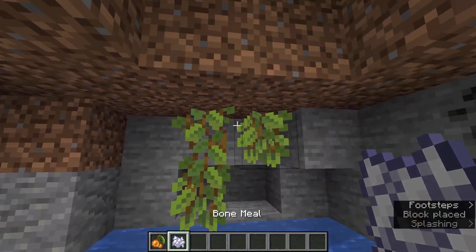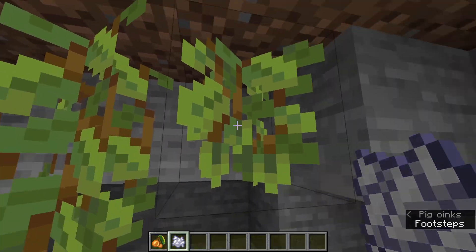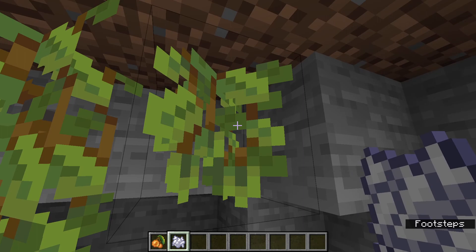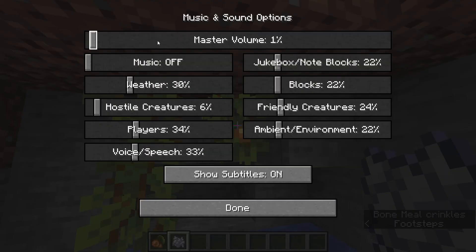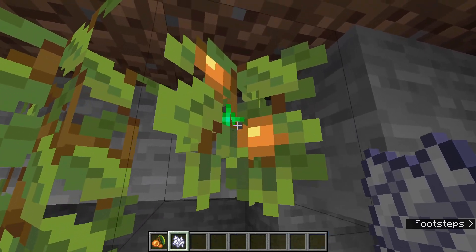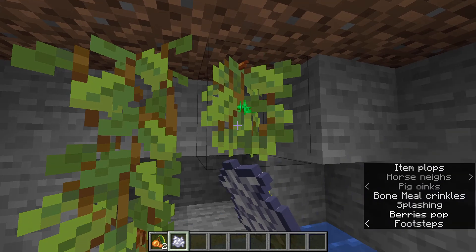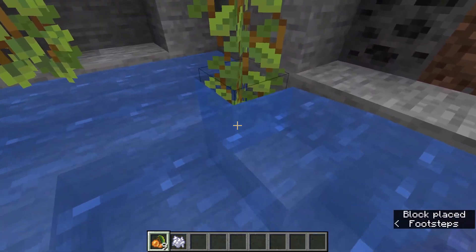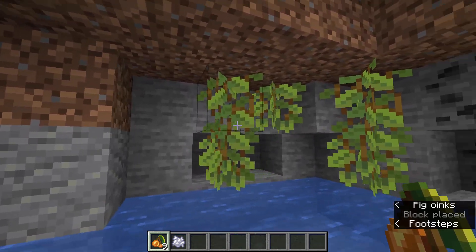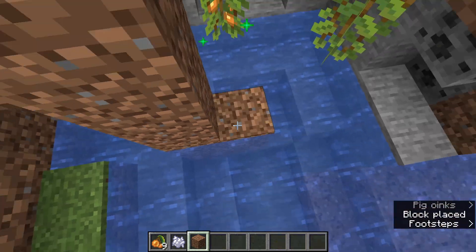Glow berries — these are cave vines. You'll find them in mineshaft minecart chests in part one, but you'll find them naturally in part two. You can bone meal them and they have glow berries on them that make a nice little sound. You can bone meal them infinitely for lots of glow berries — they grow like this and they look really nice, and when they have berries they will glow.